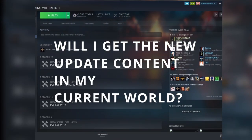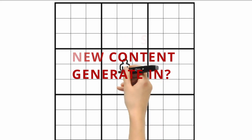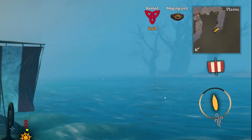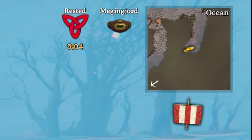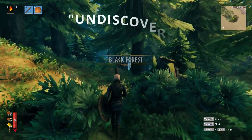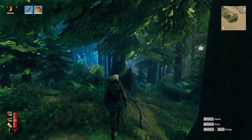Will I get the new update content in my current world? How does new content generate? How far away do I need to be to get new content? Valheim places new update content in areas of the map that haven't been discovered before, in an effort to not reset worlds and not potentially cause issues with players' current builds. But this undiscovered area isn't necessarily the area that you think it is. Let's look at the specifics.